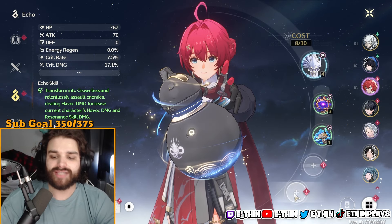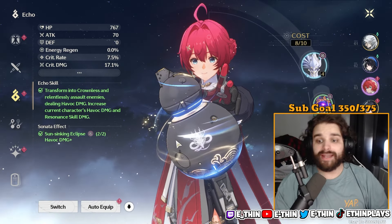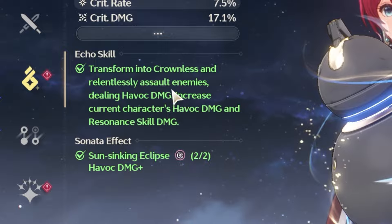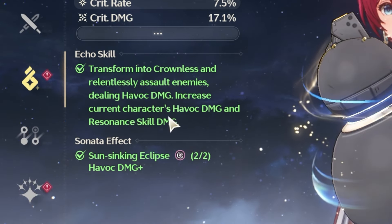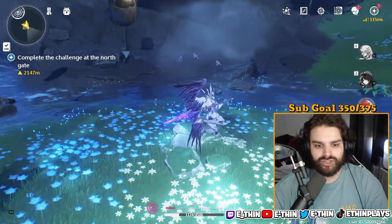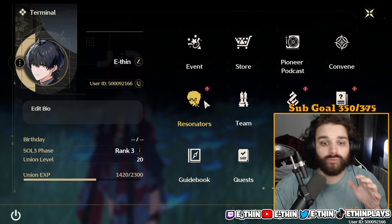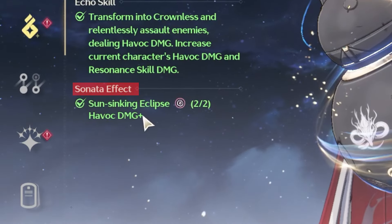In total you're allowed to have five echoes per character. On the left side you have the echo skill, which tells you what the echo does. For example, Crownless transforms into Crownless and endlessly assaults enemies, dealing havoc damage and increasing the current character's havoc damage and resonance skill damage. That's what this one does — it gives you the basics of what the actual echo does.